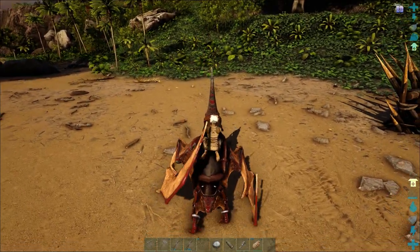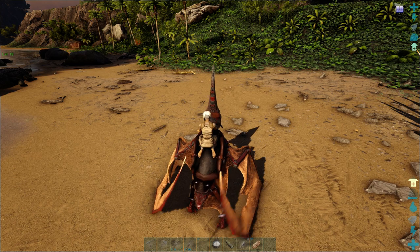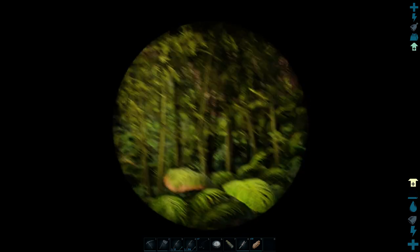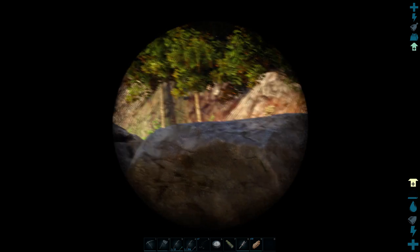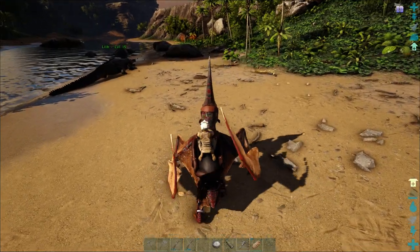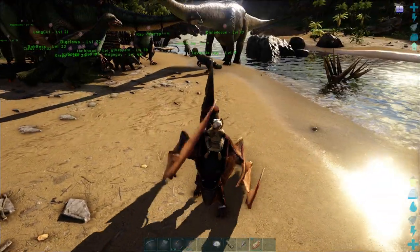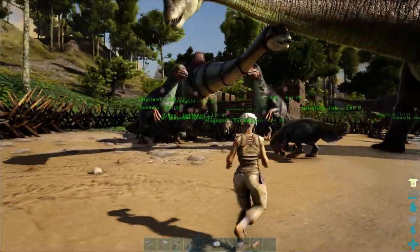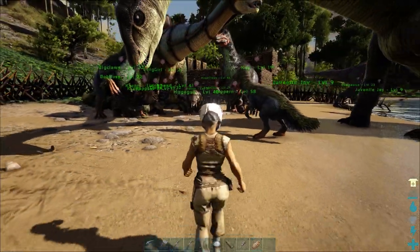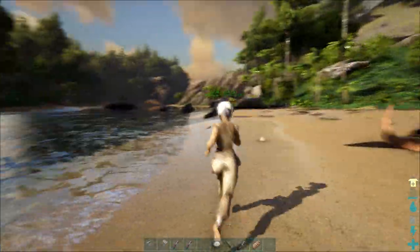We are going to kill some bony dinosaurs that I found across the island. As you can see, there should be two of them over there. I just need to make sure that they are the skeletal dinosaurs I need. Bear in mind that they actually behave like alpha dinosaurs and have the same strength and power level, so you have to be extremely careful. I'm gonna bring my whole crew with me.